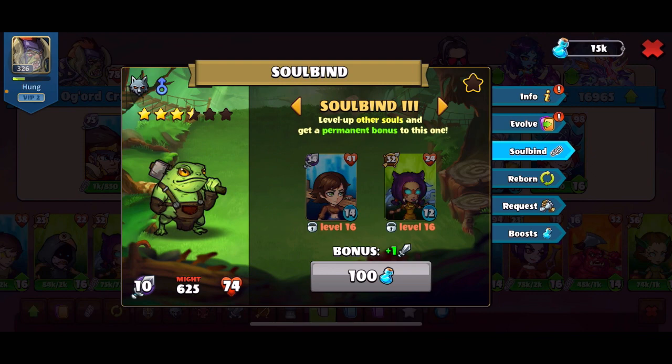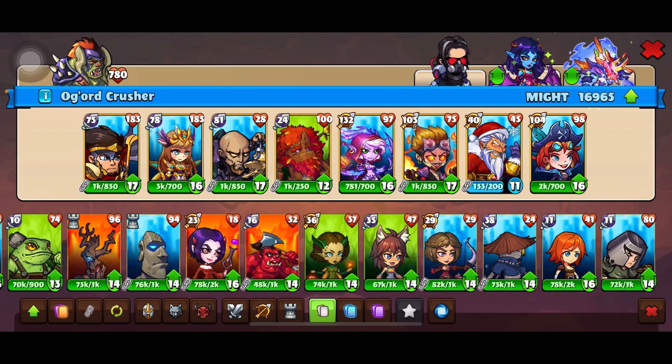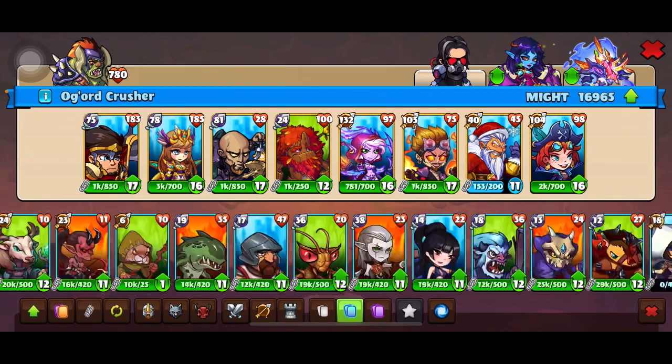Soul buy adds additional might to the hero, which I want to avoid. I'll have a table to explain to you guys later. For now, I'll quickly show you — most of my commons were soul-bought because they were done a long time ago.